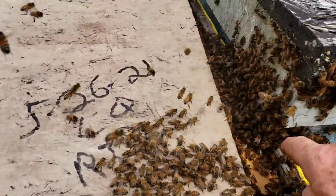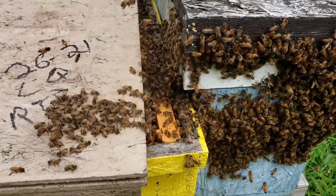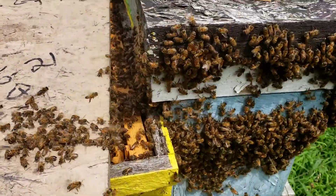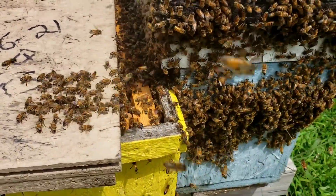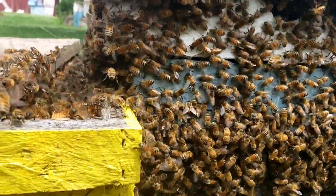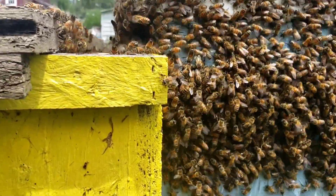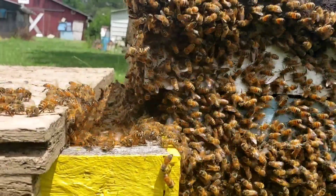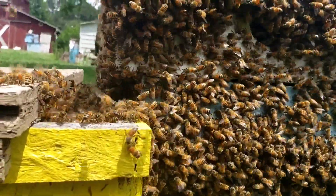We're trying to provoke these to go in there, get them started, push them in a little bit, keep an eye out for little clusters possibly. Once they start, the march is on and they'll go right over there. Just got to keep pushing them to get them started — usually they'll take off on their own. You'll see them fan once the queen pops in there, or she doesn't even have to actually go in. See how they're fanned now and heading that direction. Once they signal to the others, the march is on.